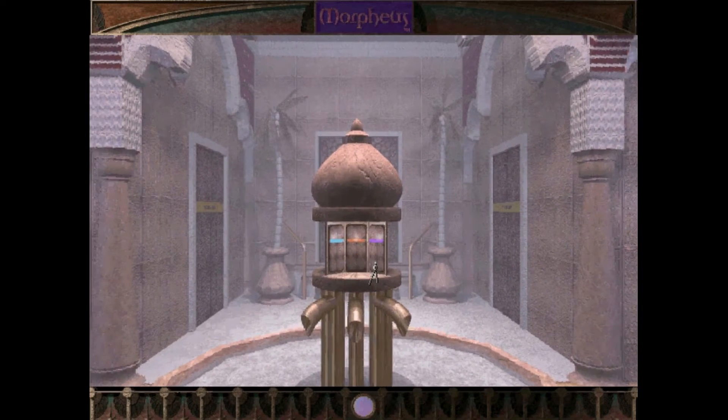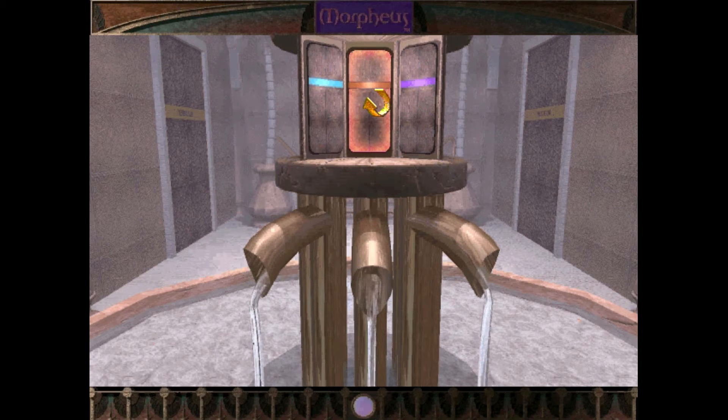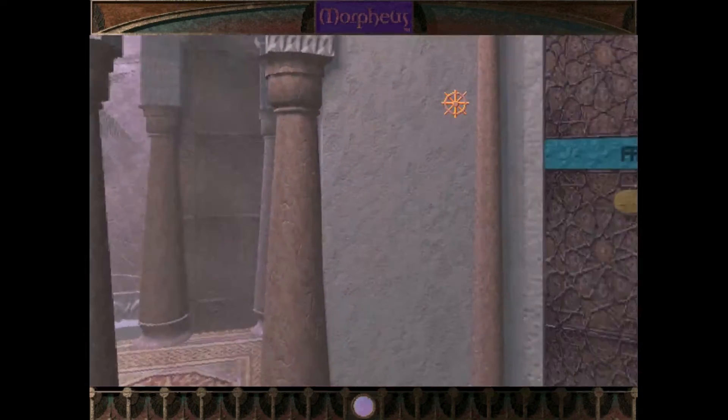All right, good. Now if we open this up, when I push the tepidarium we get water — which is a good thing. Let's try that. The frigidarium is not coming out, and the vaporium is not coming out.